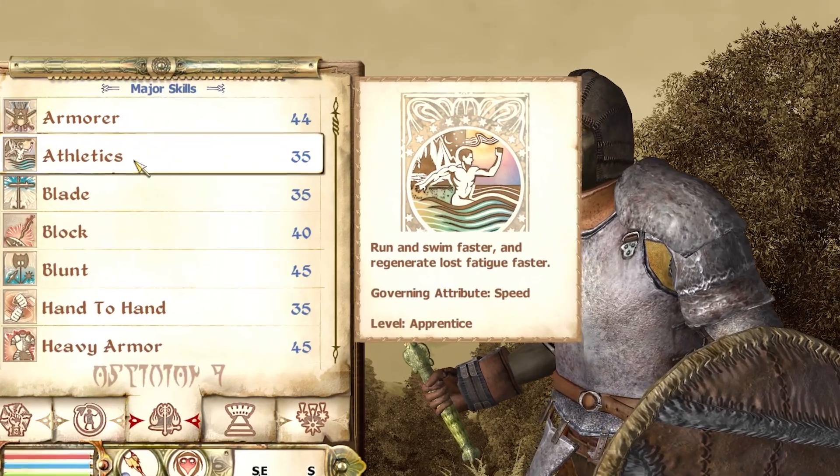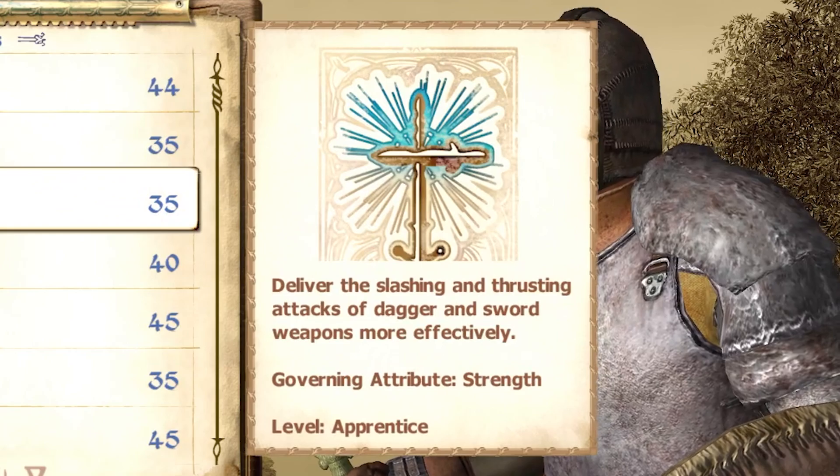This flat point-per-level-up system means there's no more tracking required to make sure you get those +5 modifier increases, and no need to keep note of the attribute governing each skill. Now that you have a precision approach to leveling, this essentially solves the leveling problem as well, since you can level effectively regardless of how you're playing and what skills you're using at that time.